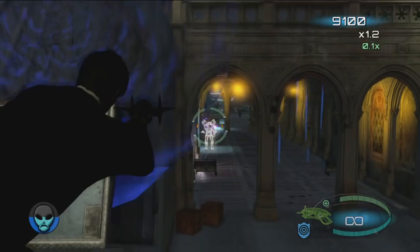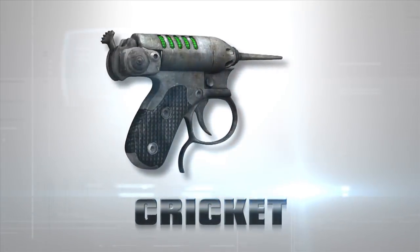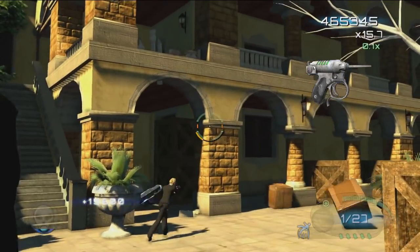Weapons as an MIB agent come in many sizes, and all of you will start with the smallest — the Noisy Cricket. But this little cricket chirps loud.